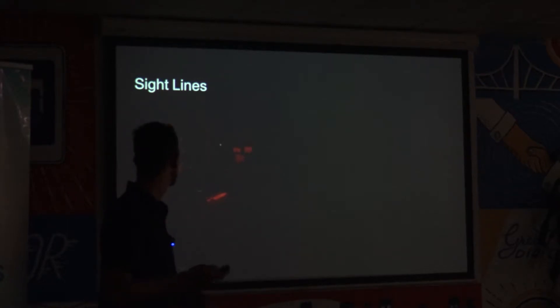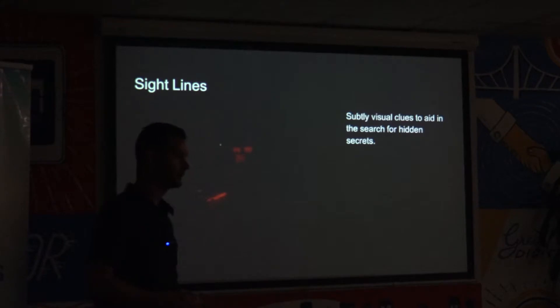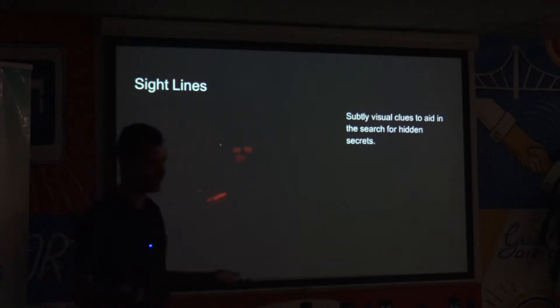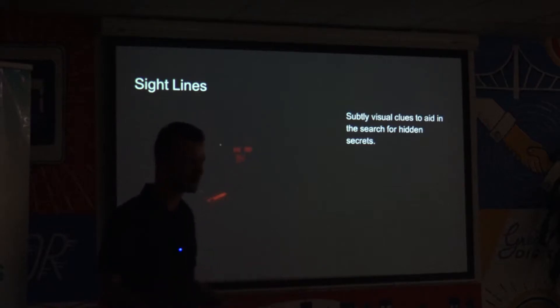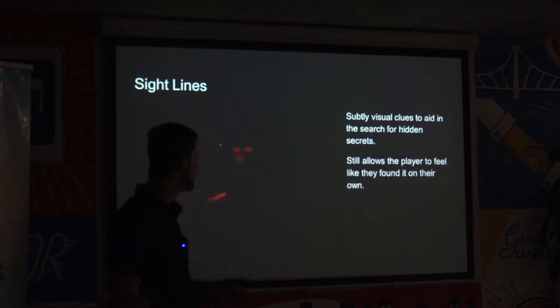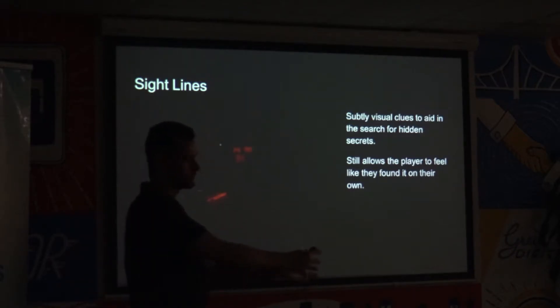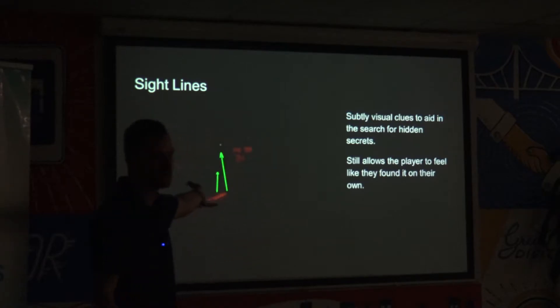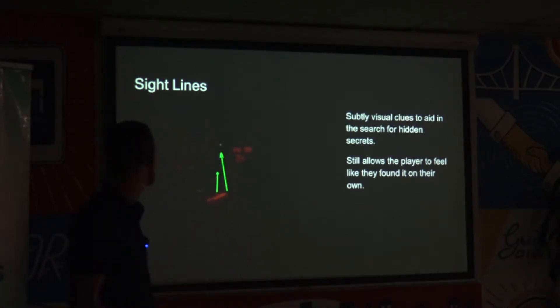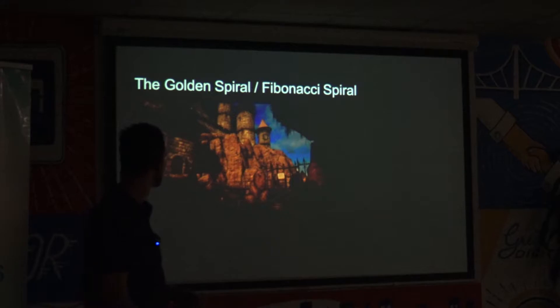Sight lines can also be used to direct the player's attention towards clues and objects in the environment. I wanted to hide things in the environment but also have the player find them without too much trouble, especially for the major puzzle. It allows me to subtly direct the player's view towards important features, but have them still feel like they found it themselves. In this case, there are two wooden planks pointing directly up at a button on the wall. It's a bright white button on an otherwise dark wall, but if you're looking at the clutter on the ground, the eye is drawn up by these planks pointing at the button.